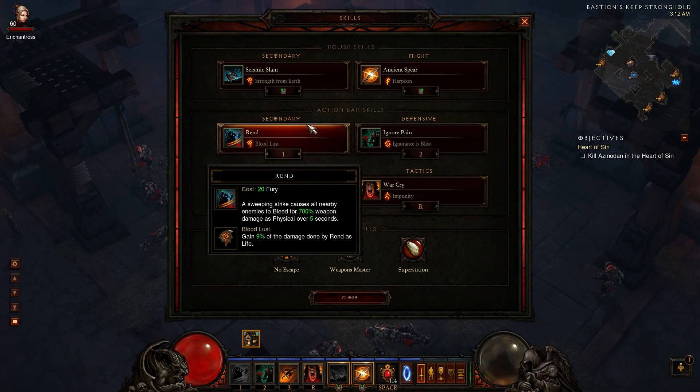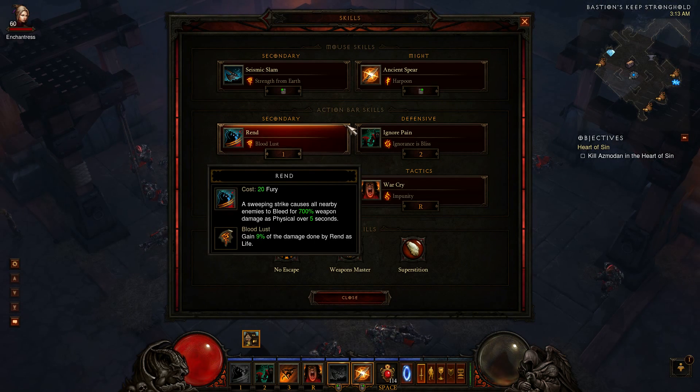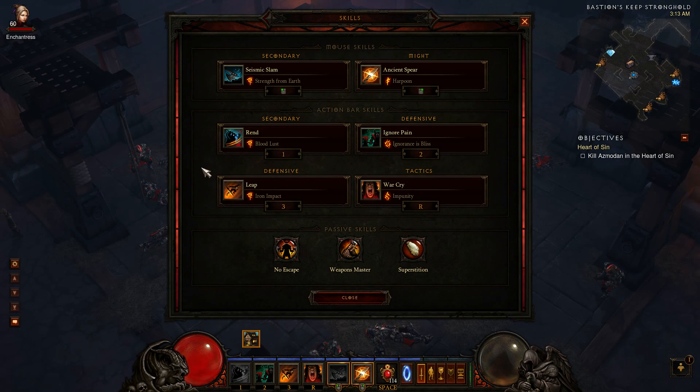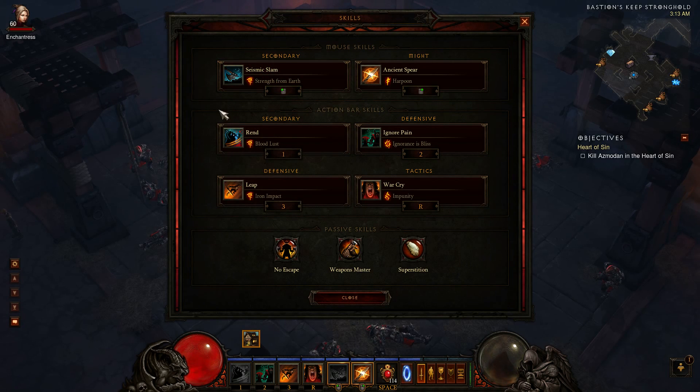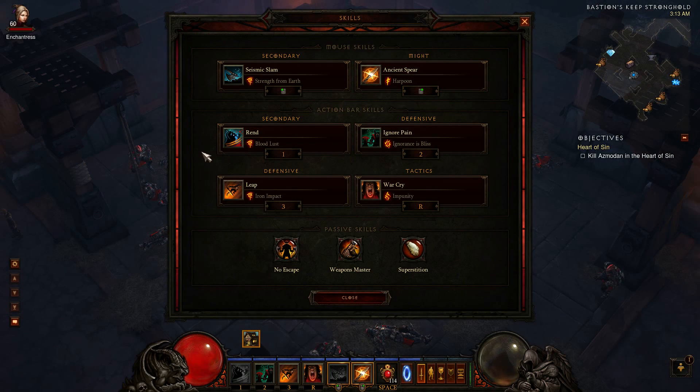Rend is also good because of one other little thing I found out. If you're fighting Occultists, this particular spell will ignore their shield spell. So you can cast Rend, and if you're critting with Rend — every hit with Rend will crit — and I'm critting at 100k right now where normal hits are about 20k. You could basically kill them with just ticks alone, so 100k worth of ticks for an Occultist when they're basically shielded, that's a huge difference. You no longer have to worry about using Seismic Slam and getting blocked off by that shielding. I just harpoon the whole mob, Rend them, and in about 5 seconds they're dead.